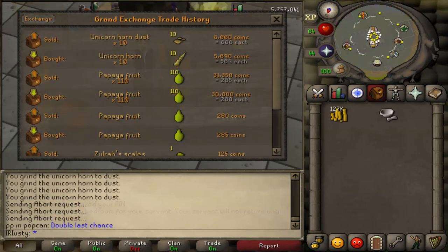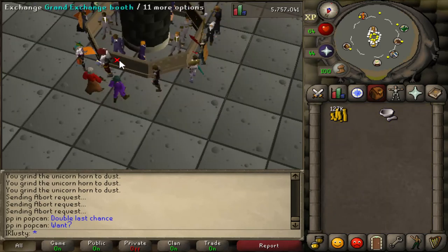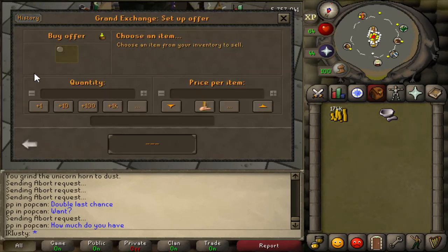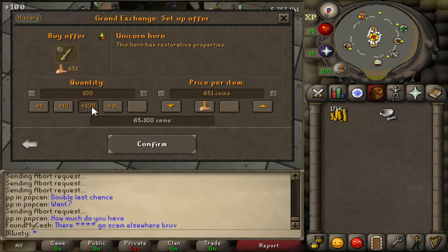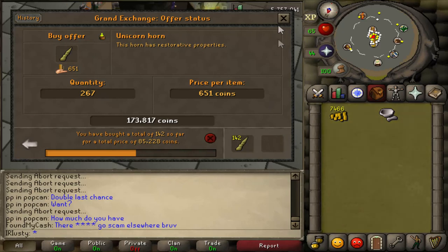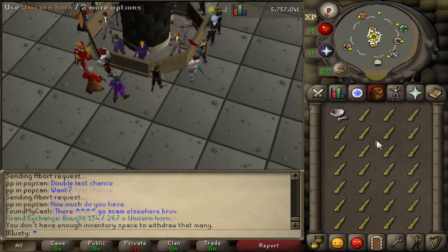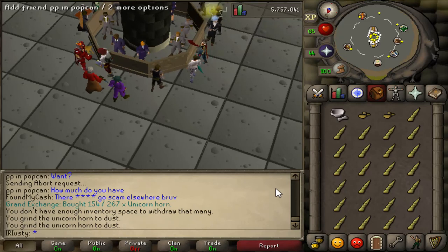My next money-making method is unicorn horn dust. The margin is pretty good right now. I collected a bit more fungus for extra start capital, then bought some unicorn horns on the GE. They buy and sell pretty quickly and require no requirements — it just takes a while to grind each inventory. We made about 10k in around five minutes.